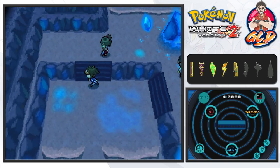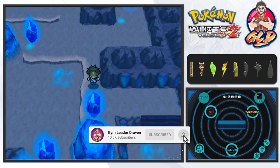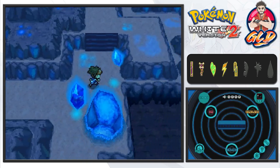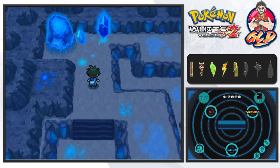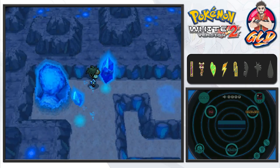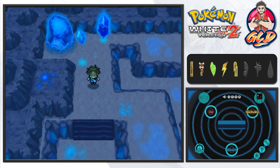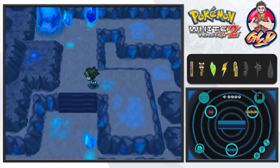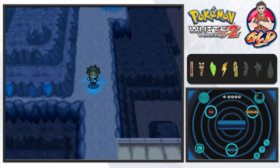Flamethrower for the win again, and Sheder is close to level 32. We're working around the fountain right here and we have to go all the way around because we want to battle everybody to train our Pokemon a bit. Pushing the stone — you have to push it toward the other stone to make it easier to get to the exit of this area.